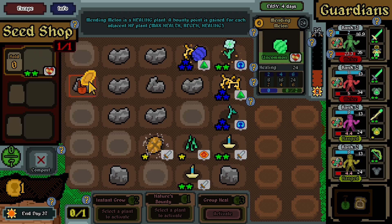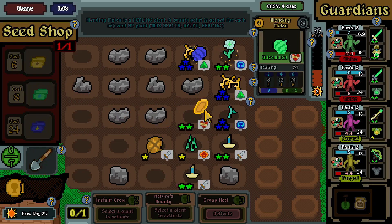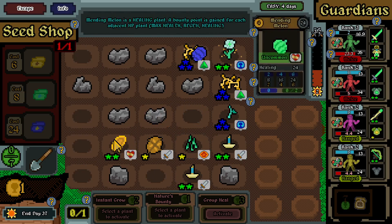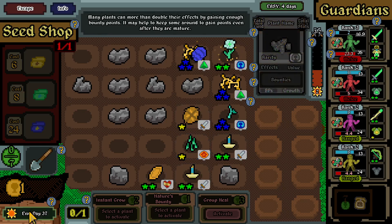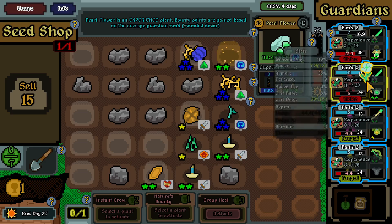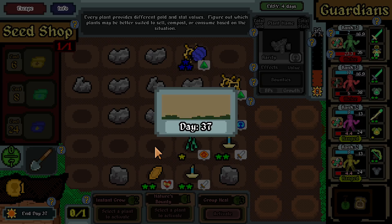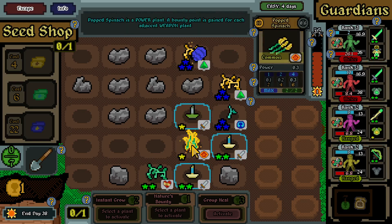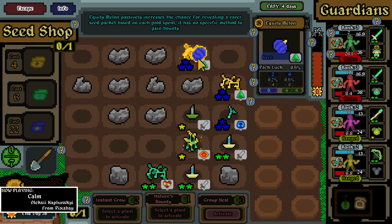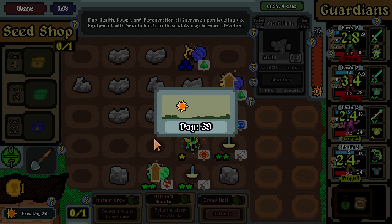Just like so - healing plant. Good - like so, and we can add another thing here. What we can get is more experience on this one for now. End of the day - we don't have any money. Power - it's gonna be very good. Gonna end the day.